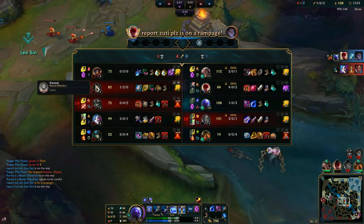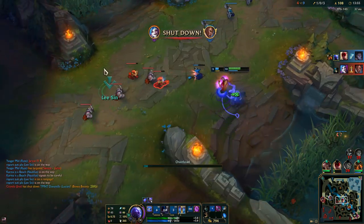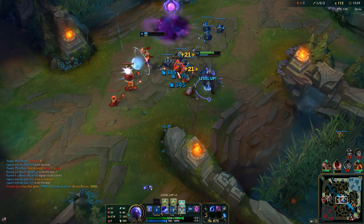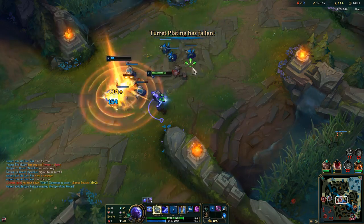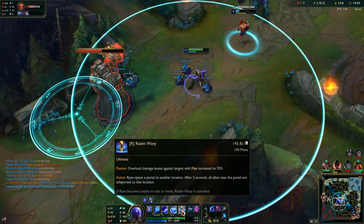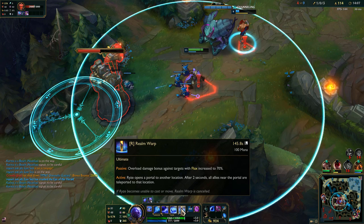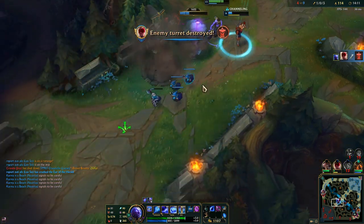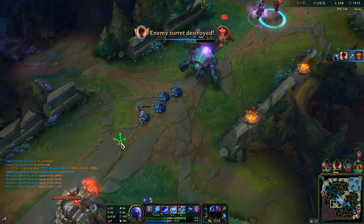He heals for so much — that is crazy. Anyway this is a super good trade. We got level 11, so our Q damage — the flux damage — is increased to 70%. We have even more damage right now. That's another big power spike.